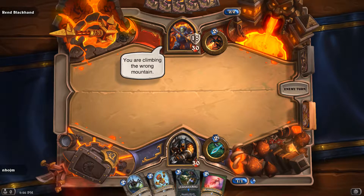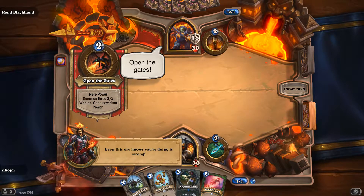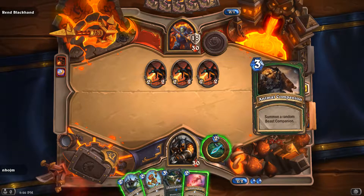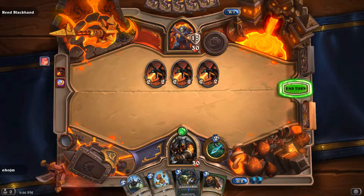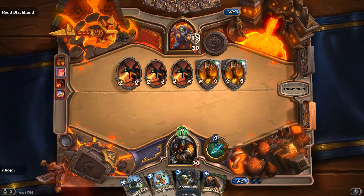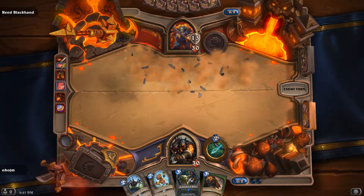First he's going to get three whelps. And he's got his Orcs next turn. I guess we just Explosive Trap — see if he's stupid enough to summon his Orcs first. He is! We get to kill five things.